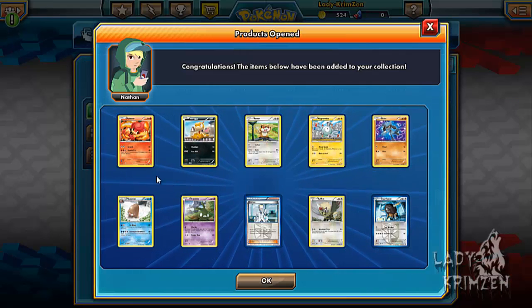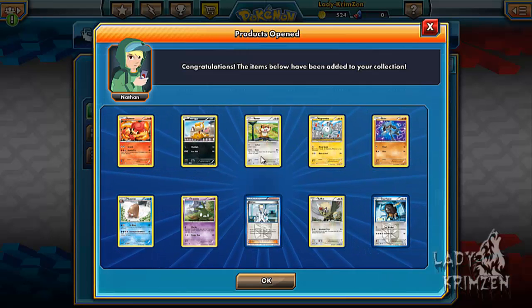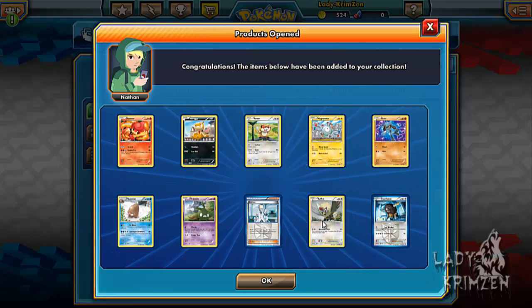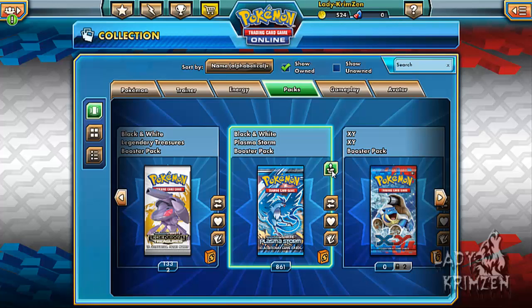Next pack: Pancia, Scraggy, Patrat, Magnemite, Riolu, Pillar Swine, Trubish, Claress, Rufflet Reverse Holo, and Bufflant as the rare.